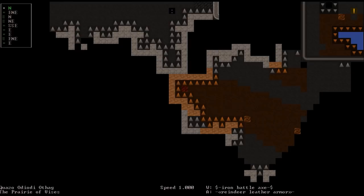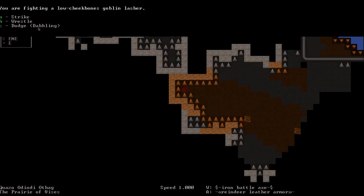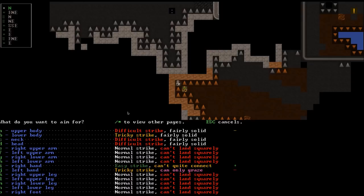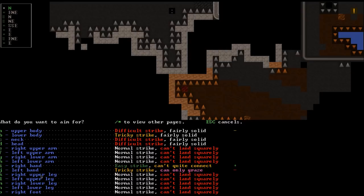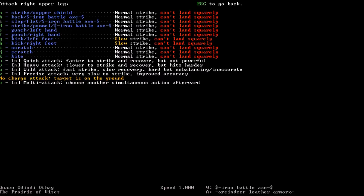Welcome to combat — we have three options: strike, wrestle, or dodge. We're going to hit A to strike. We get to choose every detail: strike his leg, head, throat, mouth, tongue, cheek, lower lip — anything. We want to hit his right leg to stop him from running. We go with a normal strike using the iron battle axe, press B to hack, and connect: 'You hacked the goblin lasher in the right upper leg, bruising the muscle through his small troll-fur cloak.'